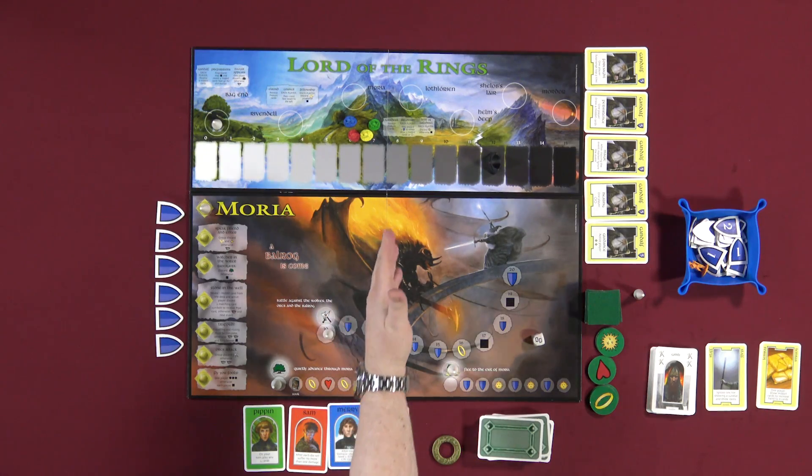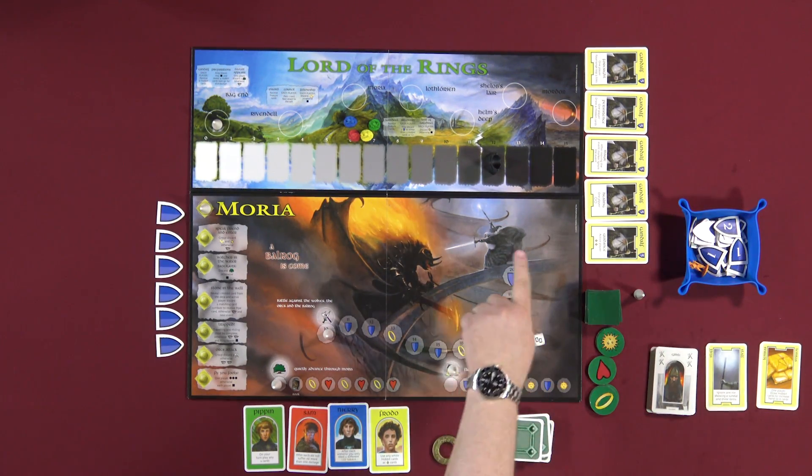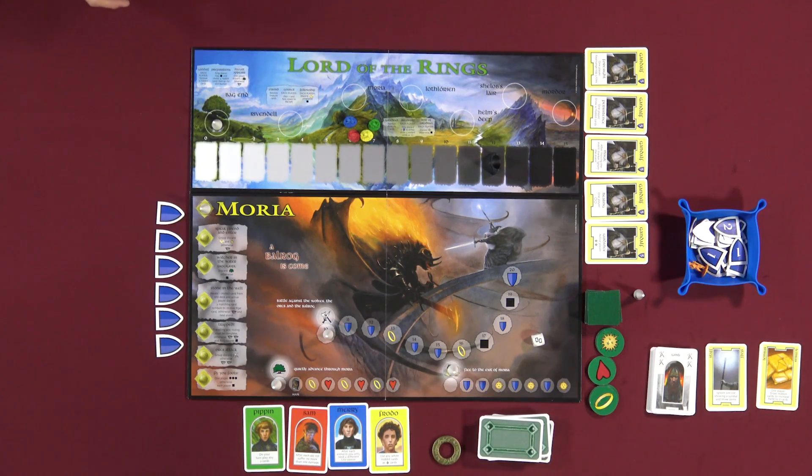To get to Mordor, we have to go through Bag End, then Rivendell, then Moria, Lothlorien, Helm's Deep, and Shelob's Lair — then Mordor. We are hobbits starting at a corruption level of zero.